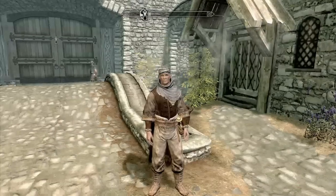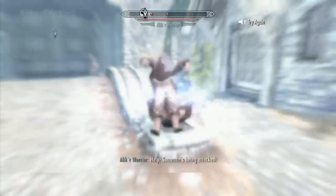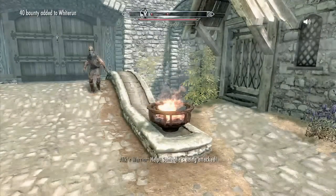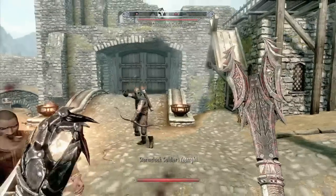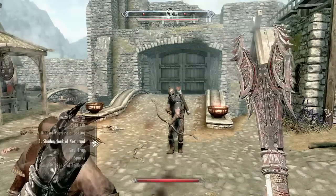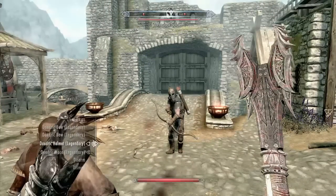Now, you know this is a pain in the ass, right? I would get a Kinect just for this — it's worth it. It takes you forever if you want to switch your spells around. Like, Unrelenting Force was way at the bottom. Now I want to switch back to my bow, so you gotta go all the way back up. That's what we have to deal with.